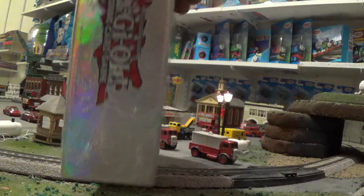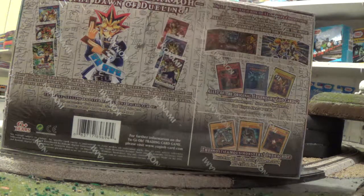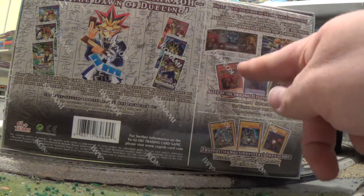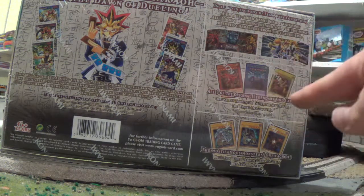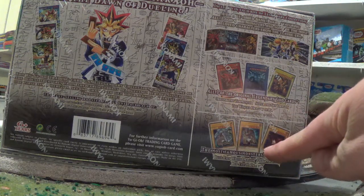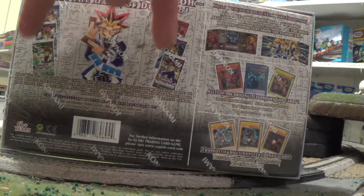Now you've seen the front. Let's have a good look at the side — nothing too interesting. But the back looks really nice. It says 'Treasures of the Pharaoh, From the Dawn of Dueling.' It includes a game board which features the God cards on one side, as well as Joey, Yugi, and Kaiba on the other side. It has the three Egyptian God cards, plus Blue-Eyes White Dragon, Dark Magician, and Red-Eyes Black Dragon — that's always been my favorite dragon. And there are the six packs on the inside.